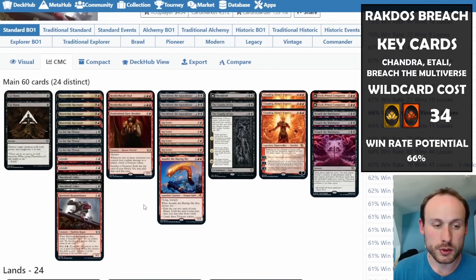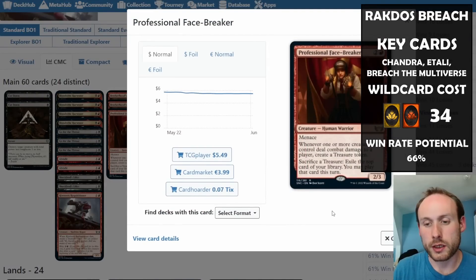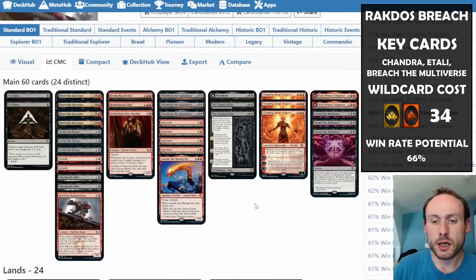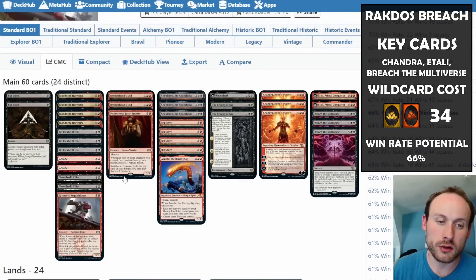Brotherhood's End deals with lots of little creatures. Professional Face-Breaker creates treasure tokens whenever your creatures deal combat damage to a player, and lets you sacrifice treasure tokens to exile and play the top card of your library. I probably wouldn't use that second ability unless you already have lots of mana out — enough to cast Etali or Breach the Multiverse — since you don't want to waste the revealed card.